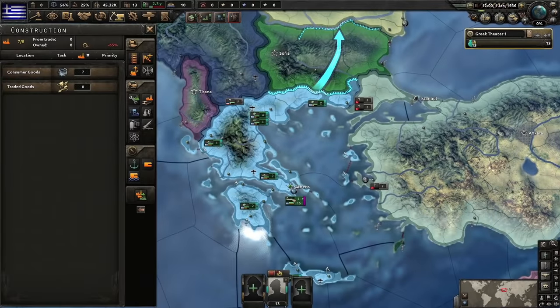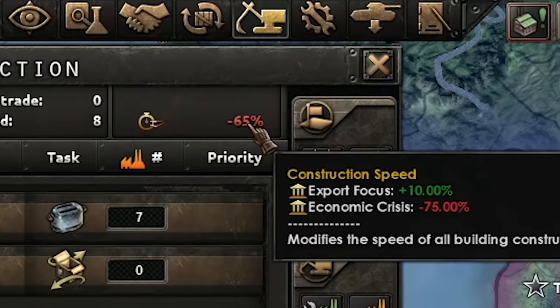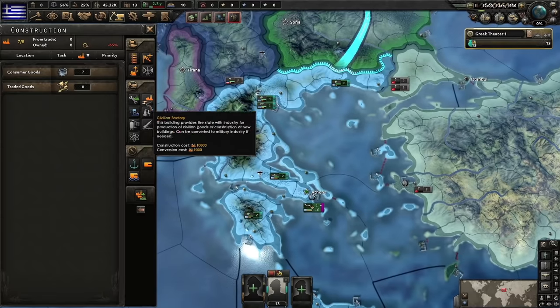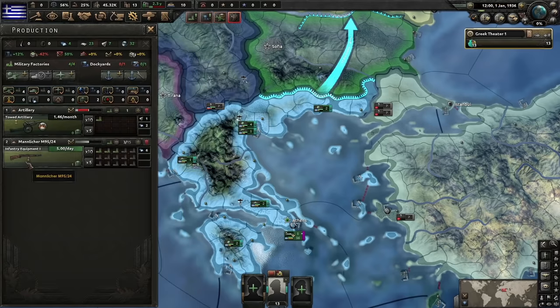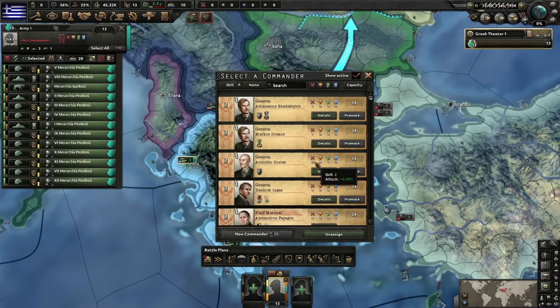At the start of the game we have a penalty of 75% for construction speed — pretty painful — so whatever you build, it's not going to be building very quickly. We'll change the support equipment to artillery, the rest on weapons. For the naval dockyards we'll just make convoys.